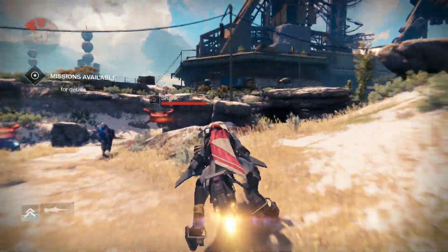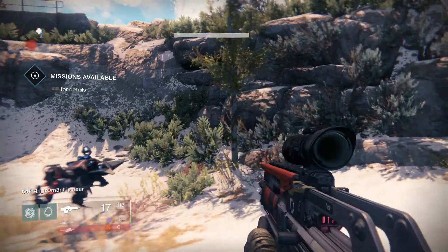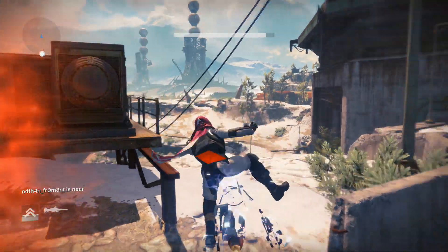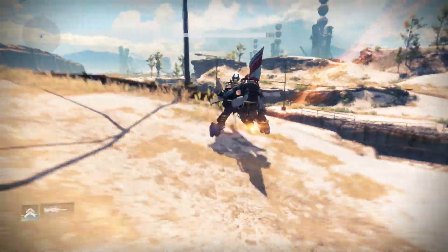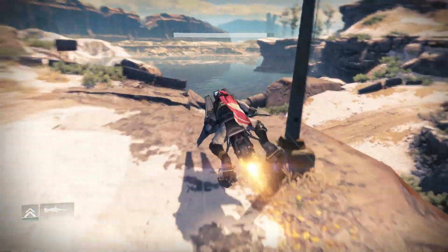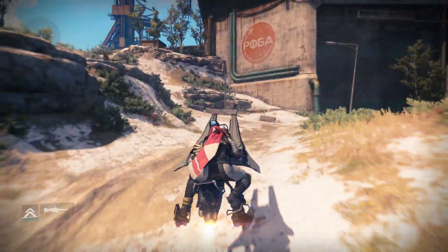First thing you're going to do is go to the patrol in Old Russia on Earth, and you're going to book it to the left. We're going to head to that big building with the radar dish on top. You'll see it around the corner. I'm just using this sparrow to make this as quick as possible. You can avoid combat, you're just trying to get there.